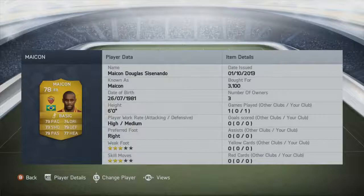At right back we have Maicon, 3,100 coins paid — a lot cheaper this year, probably because his pace has dropped from 85 to 79 and he's moved from the Premier League to Serie A at Roma. 79 pace, 79 defending, and 79 passing are his standout stats, though he's really good across the board — an exceptional, cheap right back option as opposed to Danny Alves. The only thing missing is a little extra pace, but he has the strength to hold off players so it's not that important.